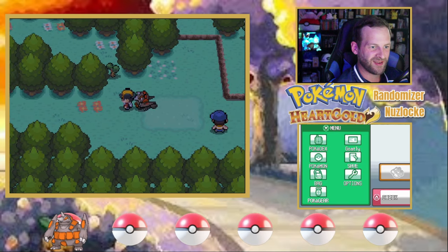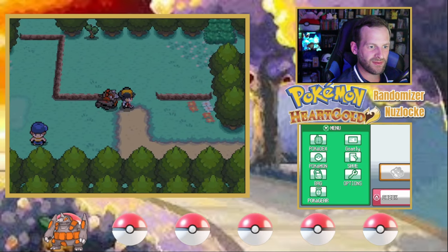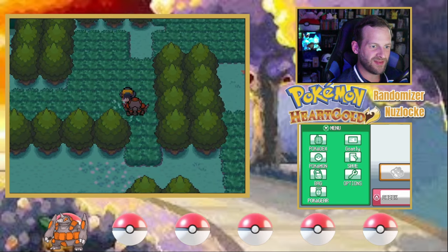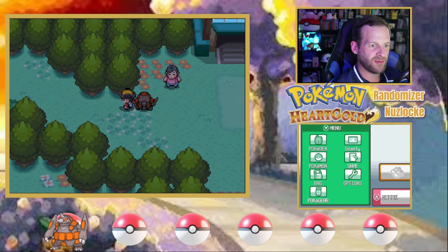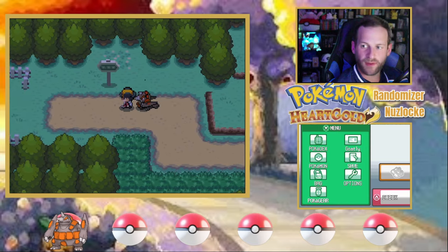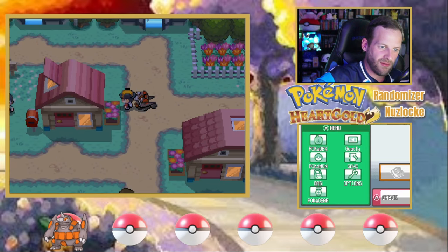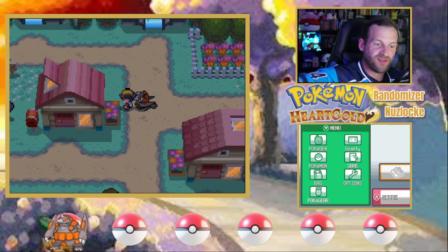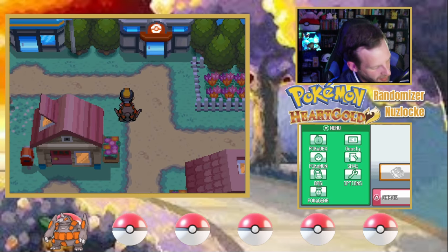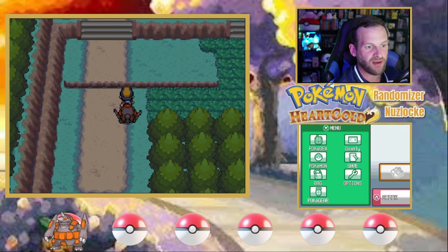I'm in trouble if I can't get my encounters to work for me here. We're going to forget that one happened and move right along. Lantern's only one of my favorite Pokemon of all time. But it's okay, because we're going to have a better Pokemon encounter out on Route 30. There is no Copium involved here whatsoever.